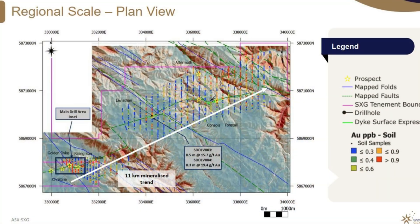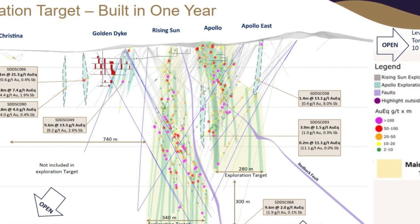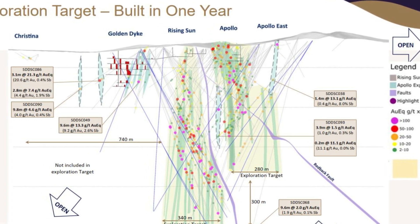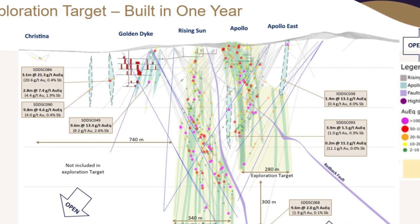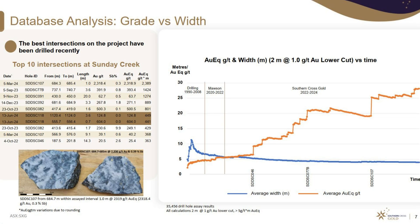What does this actually mean? It means we're expanding that exploration target significantly. We're seeing another key body develop, which is what we hoped to see. When we prove the thesis it's very satisfying. A very strong result here with the first east-to-west hole under Golden Dyke.